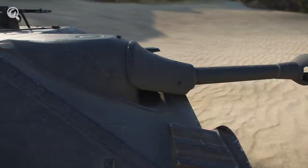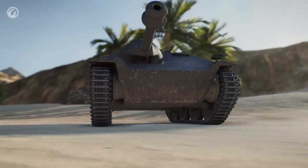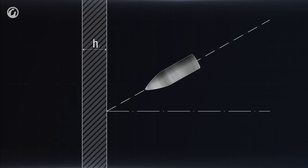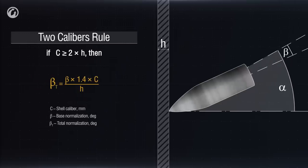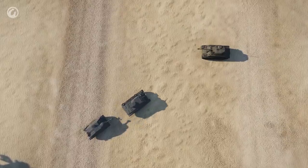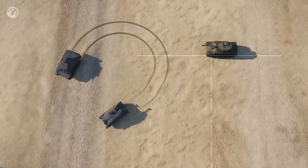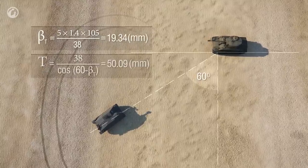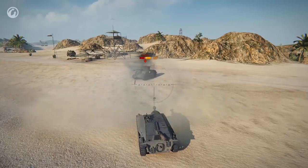Using a high caliber opens up another important mechanic — one of the main axioms of armor penetration: the two calibers rule. This rule says that if the shell caliber is more than twice the nominal armor thickness, the shell's shift angle to the normal vector increases according to the formula. So if you use a higher caliber, the normalization factor will greatly increase. The target, angle, and armor penetration performance are the same, but the shell has to pierce 50 millimeters of armor instead of 66 millimeters. Now each shot results in damage.